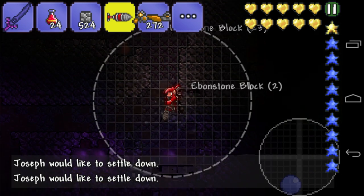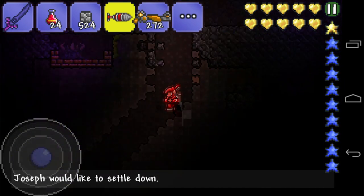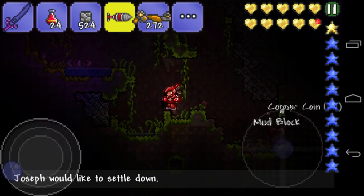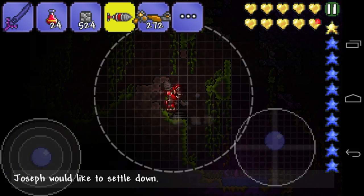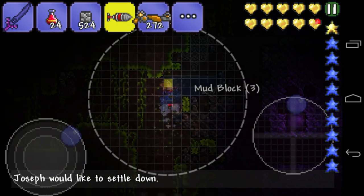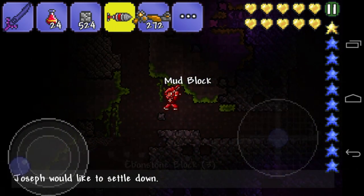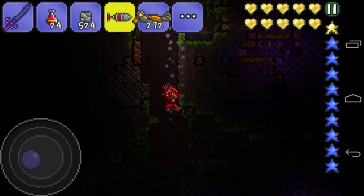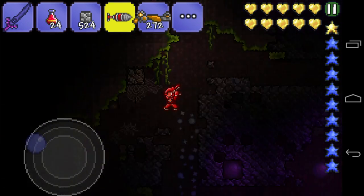Yeah, basically we find more shadow spheres as we've seen before. And here is the demon altar, and there should be another one. So yeah, as you can see over here. But where's the other third one? I don't know, we should find it. Because that would be kind of a fail — I don't want to waste so much time searching. And it's probably this one. Wow guys, this happened kind of fast. I believe that's the third one, probably.